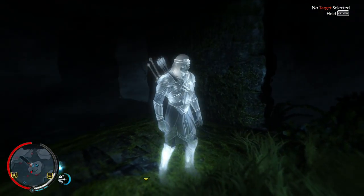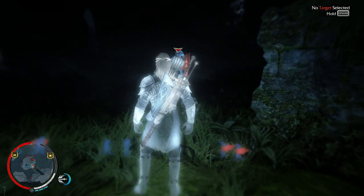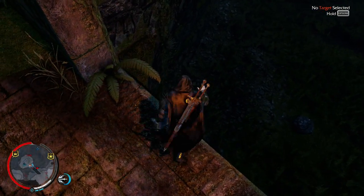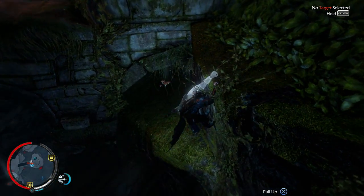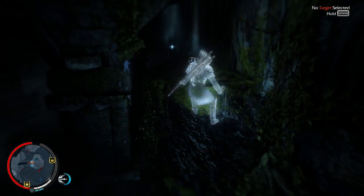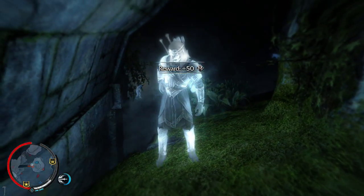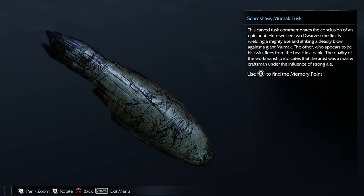Now then, if I was a relic, where would I be? Not with you. I guess you are under the bridge. Ah, there you are — you're in this little alcove with the mushroom. What do we got? Scrimshaw mumak tusk. This carved tusk commemorates the conclusion of an epic hunt. Here we see two dwarves: the first is wielding a mighty axe and striking a deadly blow against a giant mumak; the other, who appears to be his twin, flees from the beast in a panic. The quality of the workmanship indicates the artist was a master craftsman under the influence of strong ale.